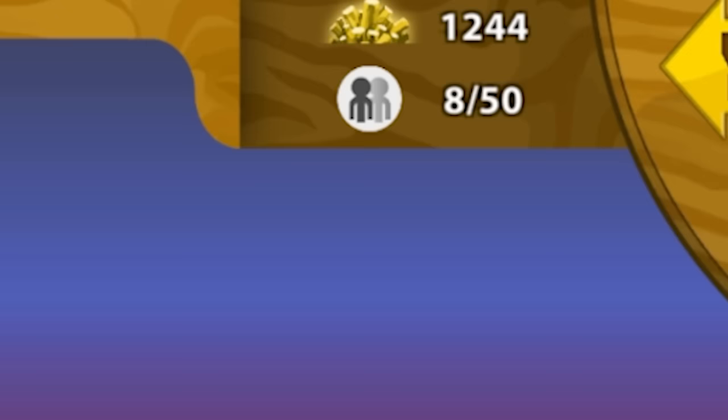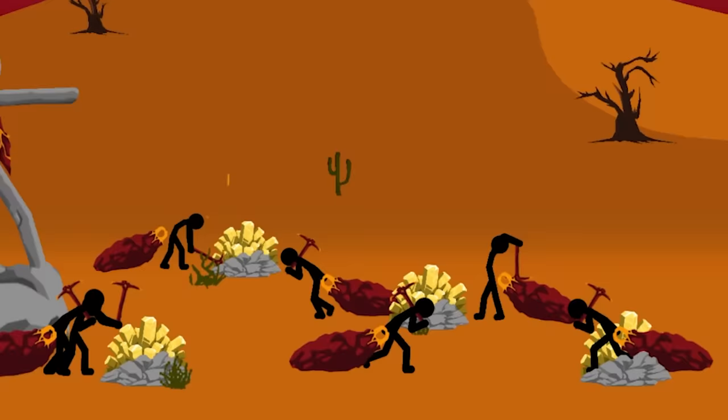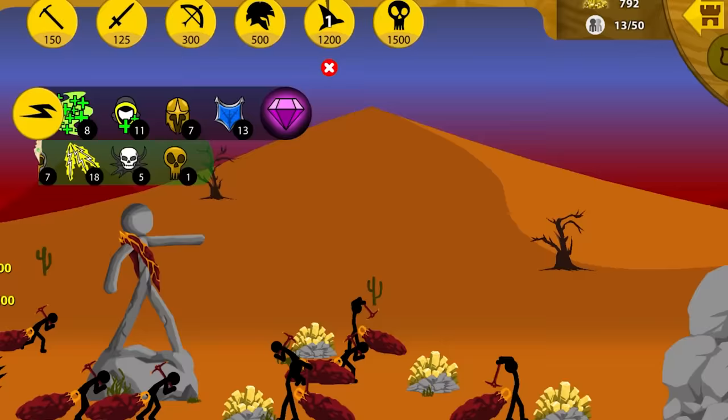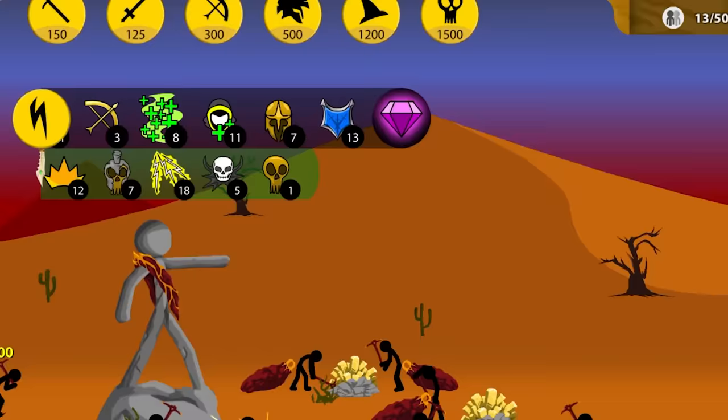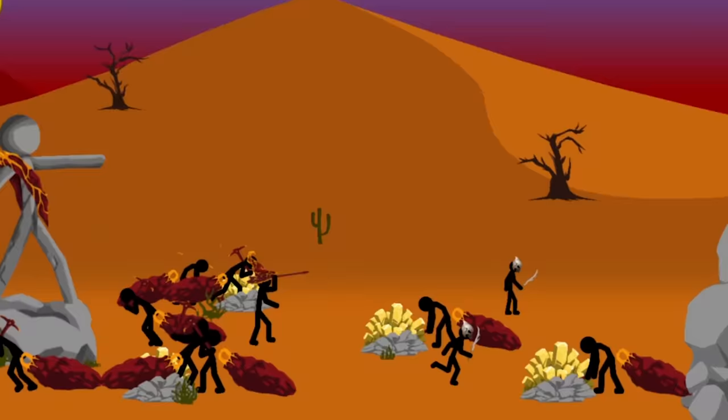We have just enough to get our first wizard, so we're going to pump him out. And look at that — every gold node has two miners working for it. That is a full 100% economy right here. We are going to produce as much gold as we can without using the ability that calls for our miners to rush it. So the enemy Sickles are now attacking the rock, and we have just enough money to get our second wizard as our first one comes out.